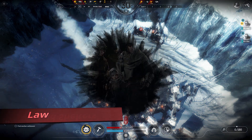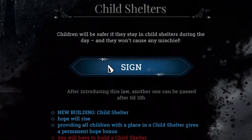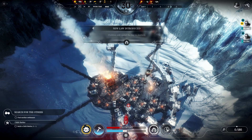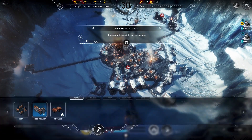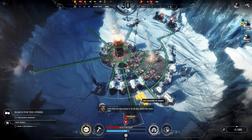For our next law, let's get child shelters so that we can have a permanent boost to either medical or research. We'll build two shelters to accommodate all the children currently in the city.